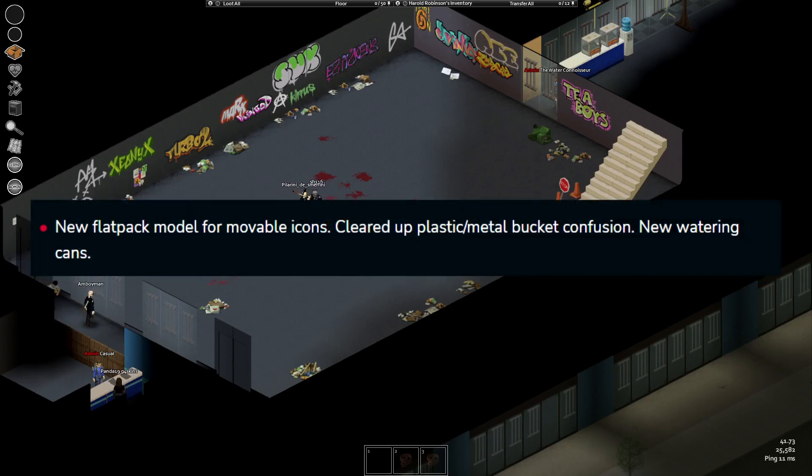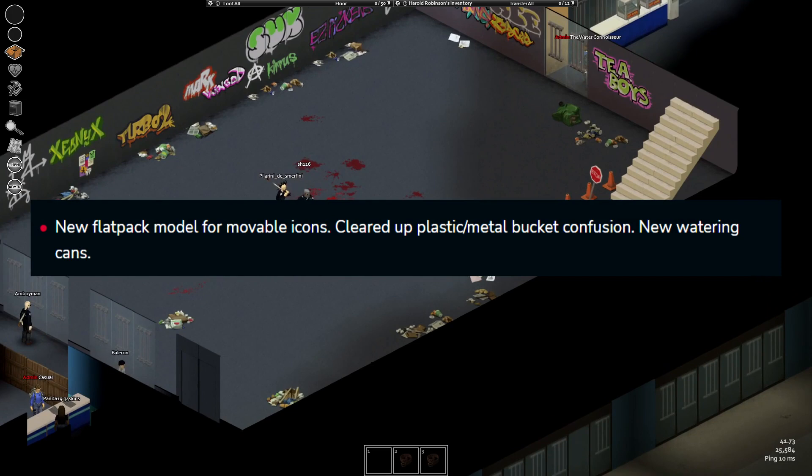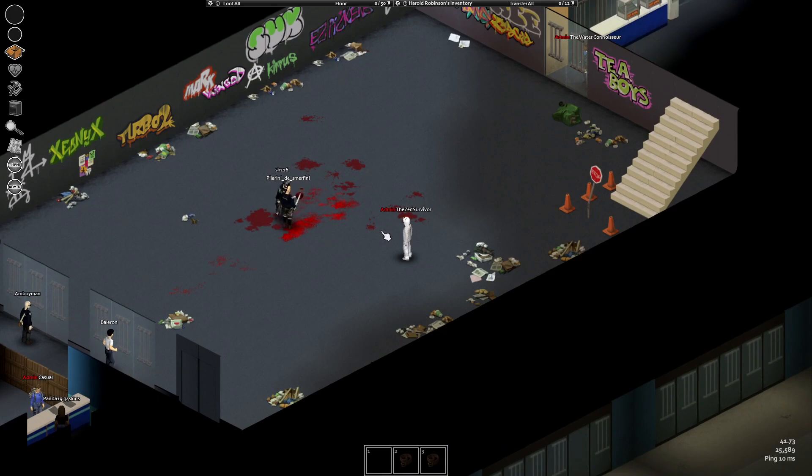New flat pack models for movable icons, and they've cleared up the plastic versus metal bucket confusion and added new watering cans. I always wondered — was the bucket plastic or metal? Well, finally that's going to be cleared up.